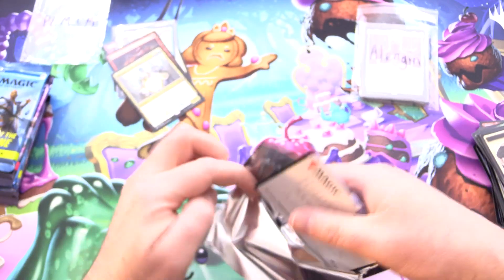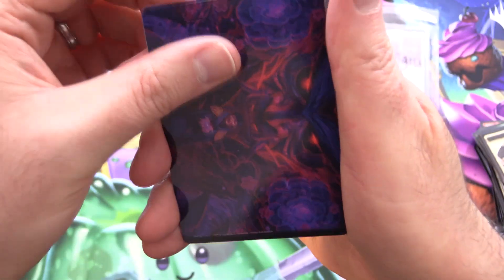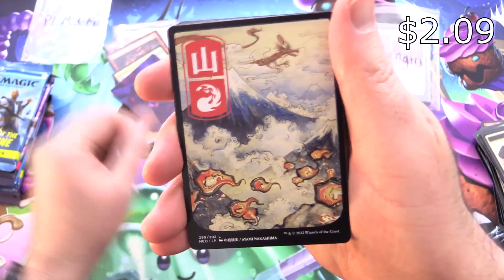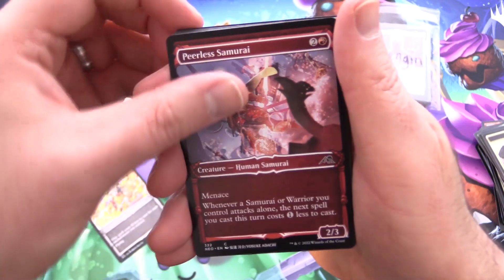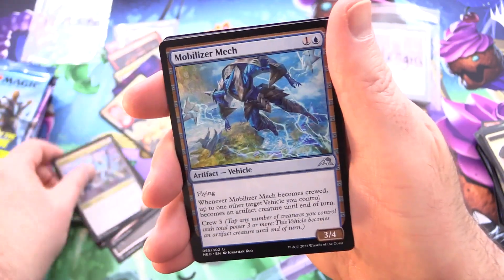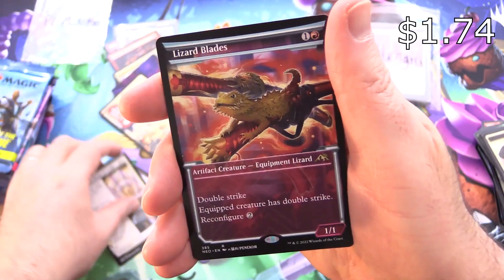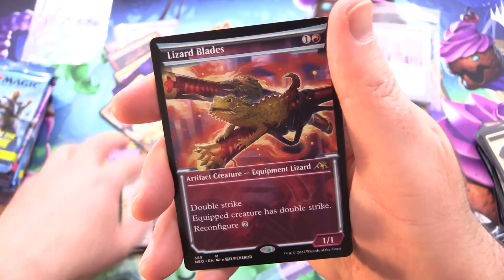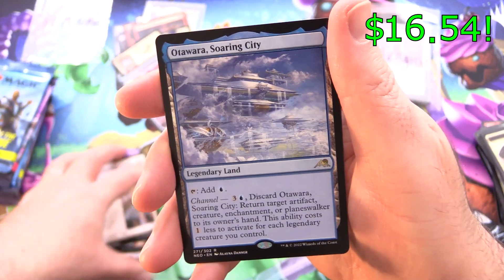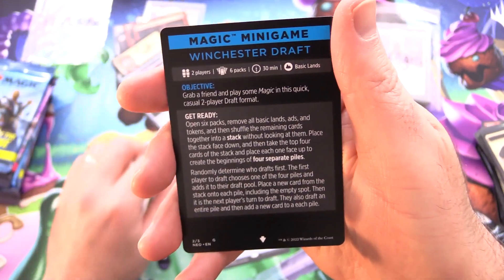Onto some Kamigawa: Neon Dynasty — these are the last couple of packs from a previous box, so hopefully we can get something nice. Reckoners Shakedown for the art card, along with a nice mountain. Skybless Samurai, Peerless Samurai, Simian Sling, Iron Apprentice, Dramatist Puppet, Prodigy's Prototype, Mobilizer Mech, Machiko's Reign of Truth — flipping into Portrait of Machiko. And Lizard Blades with the Showcase. And Otawara, Soaring City! We'll grab a sleeve for that one. Foil Iron Apprentice and a Magic Minigame — Winchester Draft.